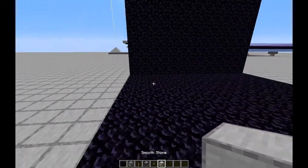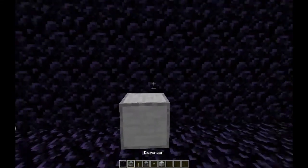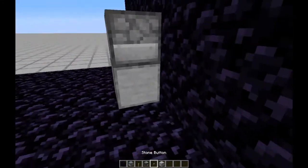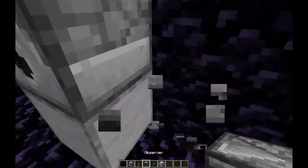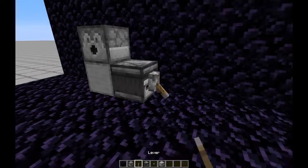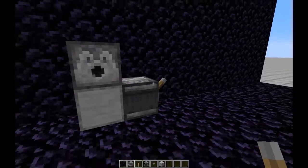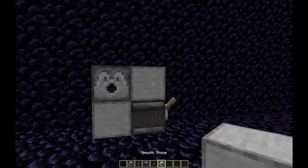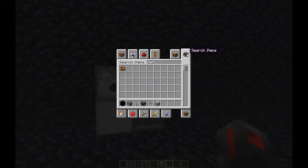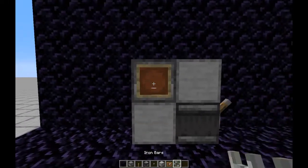And then you need dangerous stuff and not so dangerous stuff that I will get after we've built the basics. Here is the first one, the one that looks more like a slot machine. It looks kind of like a slot machine cover — that actually doesn't look bad.